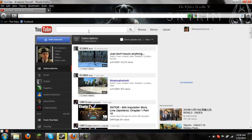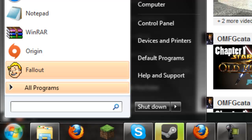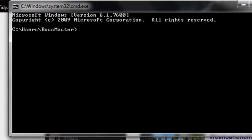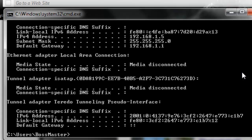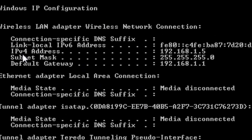First thing you're going to want to do is figure out what your local IP is. Go to Command Prompt, or type CMD in the little search bar if you have Windows 7. Once you're in here, just type in IPConfig and this will pop up. Don't mind most of it — you just need to find the IPv4 address, and that's going to be your local IP that you'll use for the ports on your router's website.